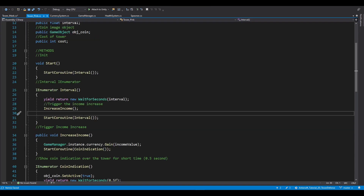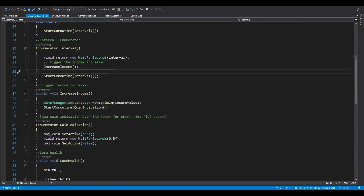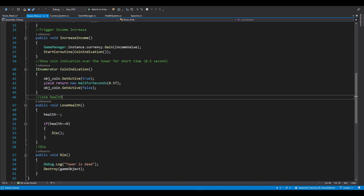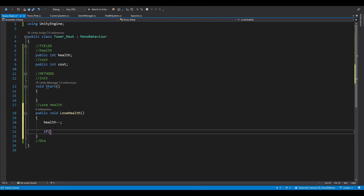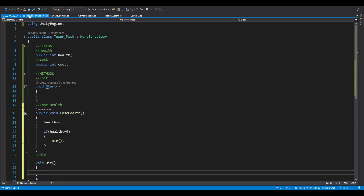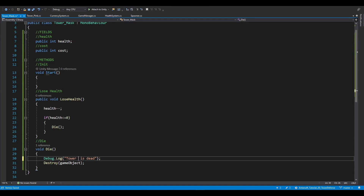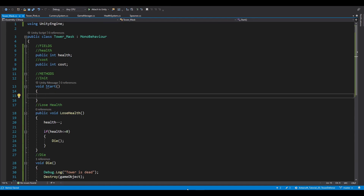We're not doing any visual indication so for this one we just lose health and then we check if we are dying. We can use the same mechanic from the pink tower. A lot of the methods are similar so you could use an interface - it's all up to you. I'm just using simple manners, so feel free to expand this. If health less than or equal to zero, call Die. Die is basically the method when you die - we destroy the game object and then log 'tower mask is dead' - actually 'tower' is better.